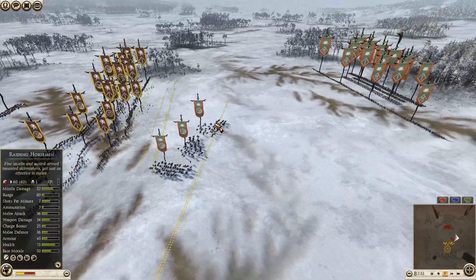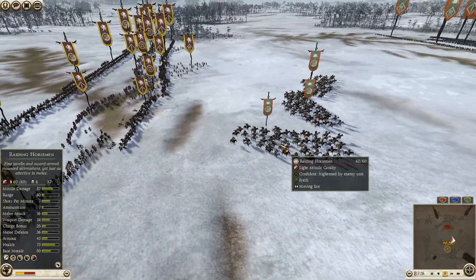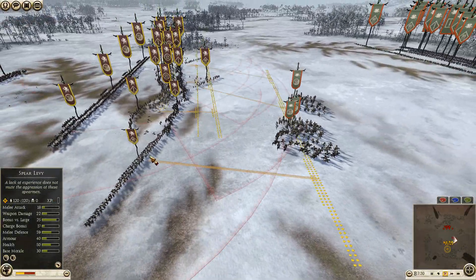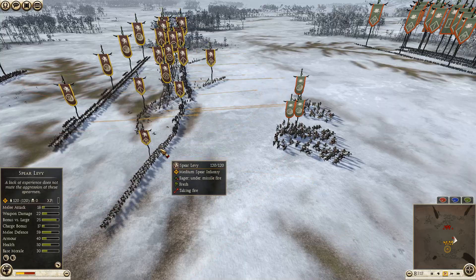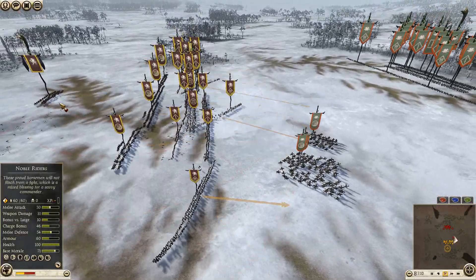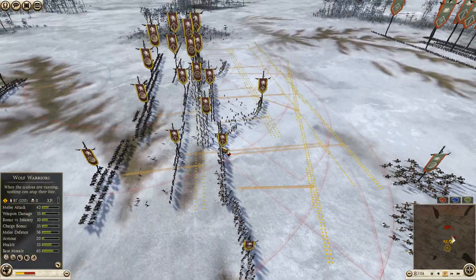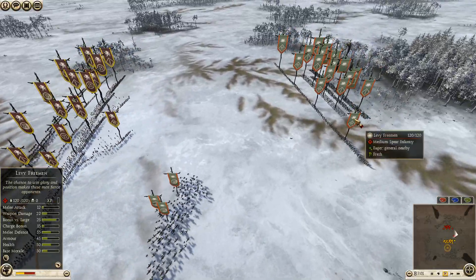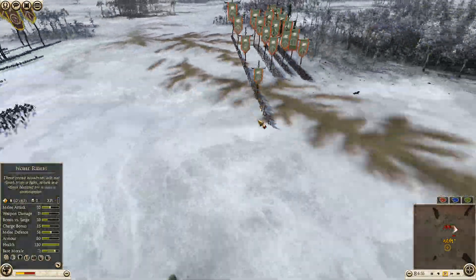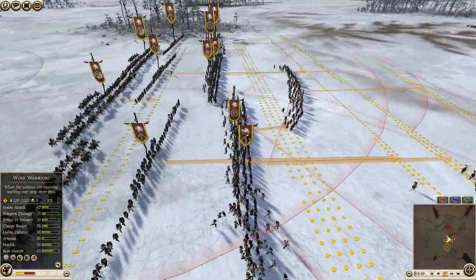He's running away with his raiding horsemen and doing a lot of damage to my wolf warriors - already down to 109 men. These guys don't have much armor so they die quickly, which is why I'm moving up my spear levy since they have more armor. I've already lost a significant amount of wolf warriors and he's whittled down so many of my men. He doesn't really need to come up with his infantry, he's just skirmishing with raiding horsemen.